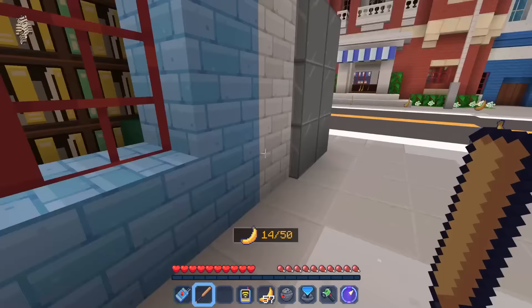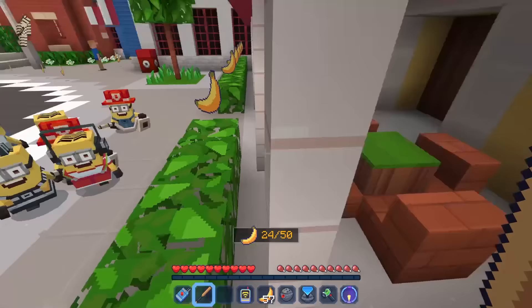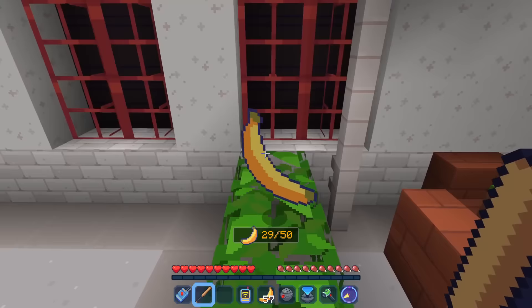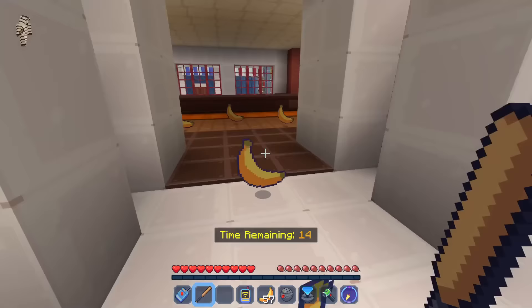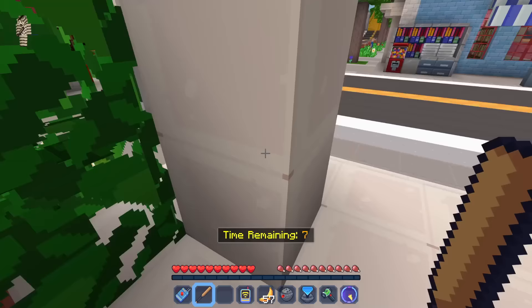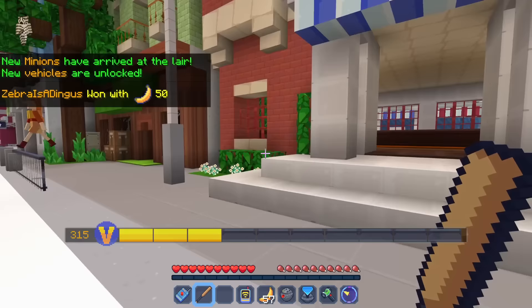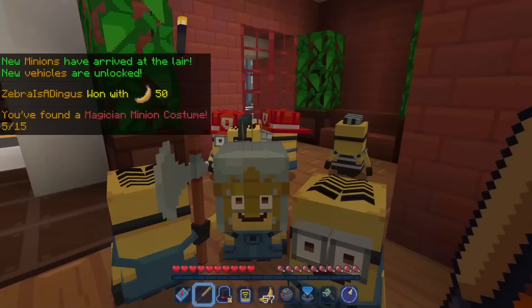They are everywhere this time — I'll just try my best to grab them all. Inside the store too! Who put all these bananas here in the first place? By this little outdoor restaurant — covered in bananas! Still a good few to find. I'm guessing inside the building as well — we only have a couple seconds left, really got to move. 45 of them... the rest of them are right here! We got them all — awesome! New minions have arrived at the lair, new vehicles are unlocked! We won with 50 bananas. You found a magician minion costume — who wants to be a magician? Let's say you — ta-da!